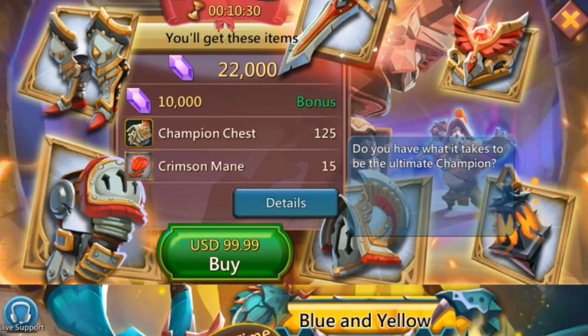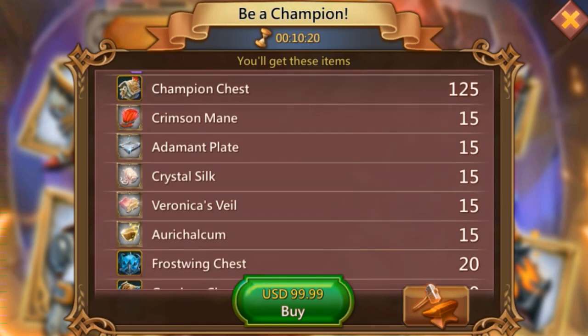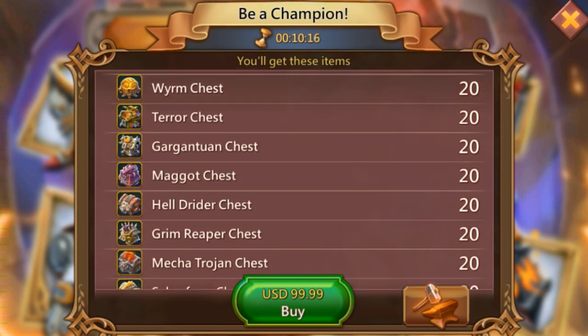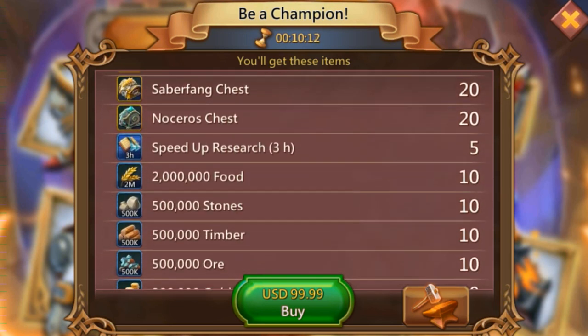Hey there YouTube, welcome back to the Gecko! Another day, another video for you guys, and this one is all about the brand new champion pack that came out. It has 25 more chests than the previous one — champion chests — and a ton of brand new other monster chests, which include all the other monsters with the exception of the title titan, the Bon Appetit, and Quinn B chests. Of course you never get any hunter chests with any package except for the actual hunter packs.